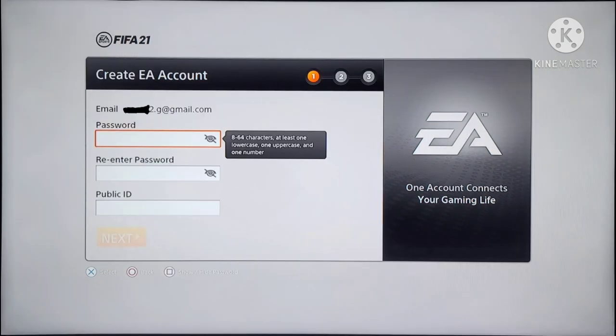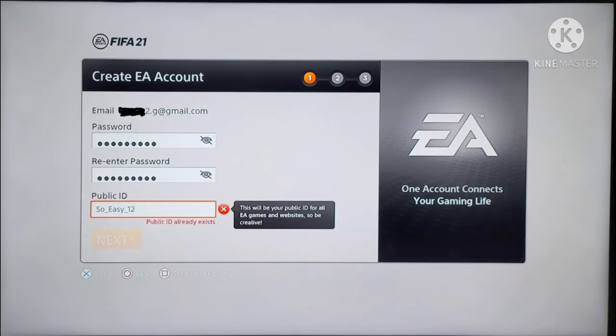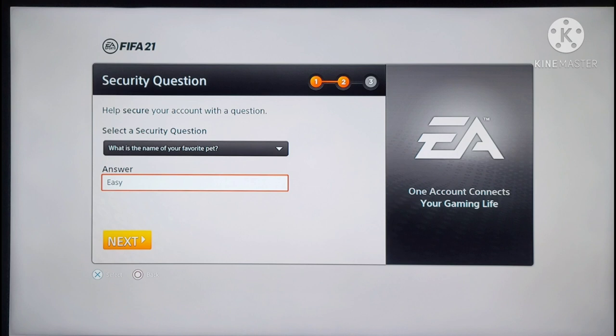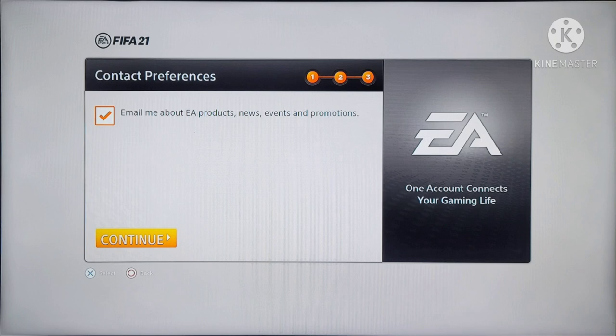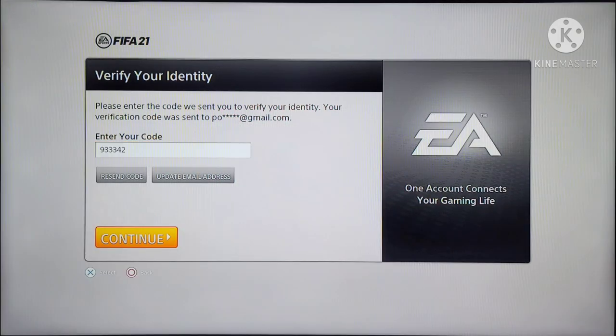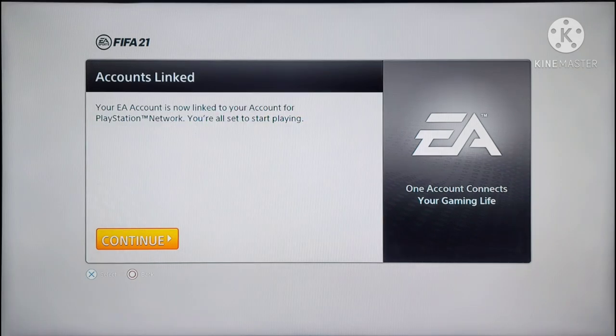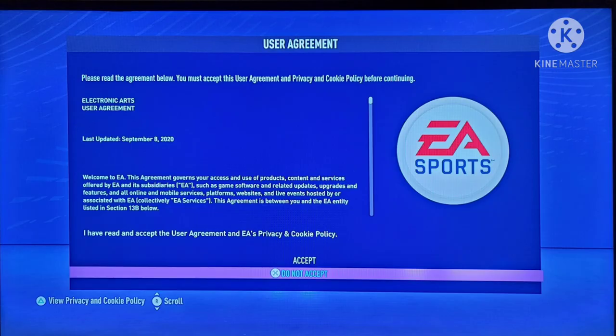Now just create a password and a public ID. If it says it's already been used, just add another character to it and voila — it works. Hit next, continue, and check your same email address. They're going to send you a code — enter the code, hit continue, hit 'Link Account,' and that's it. Everything will be set from there.